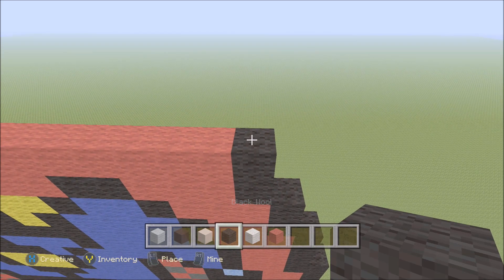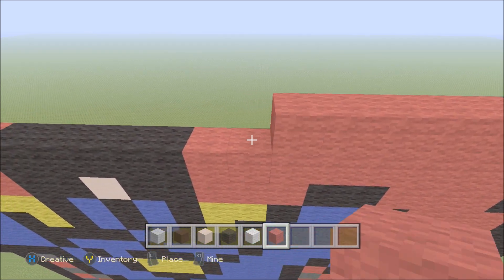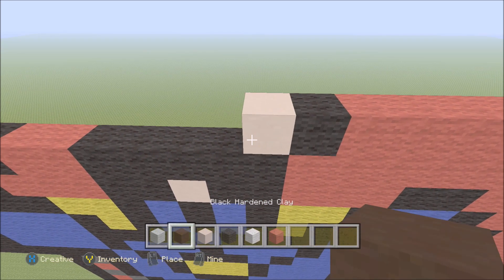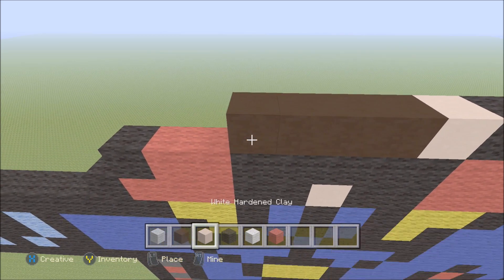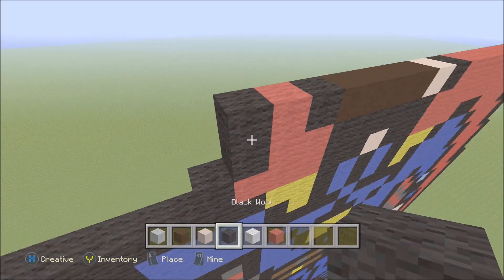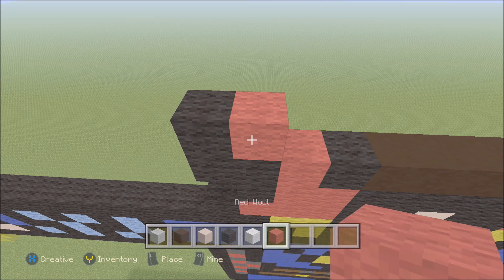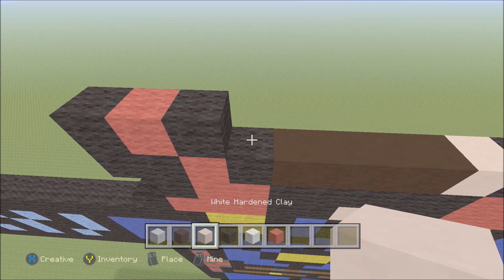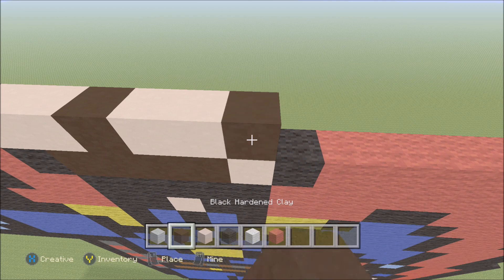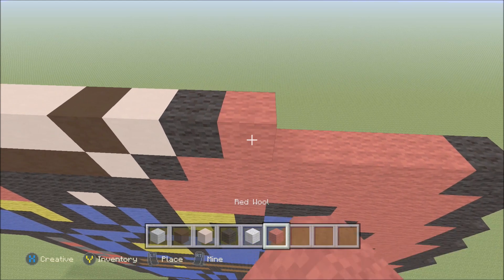Move up, move in one block from the right. Above the red, build up with black. To the left add six red, then a black, one white hardened clay, four black hardened clay, black wool, red wool, two black wool. Build up on the left above the black: one red, black, two white hardened clay, black hardened clay, two white hardened clay, black hardened clay, white hardened clay, black wool, four red, then a black wool.